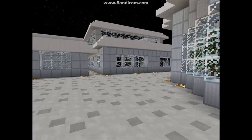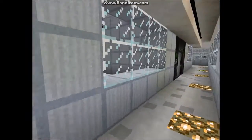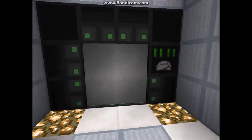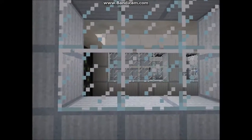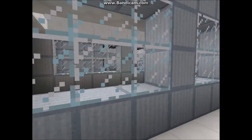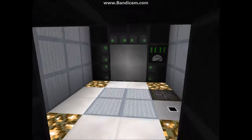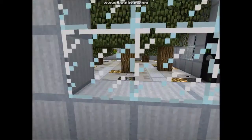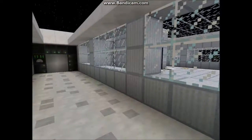Now we're heading to the new buildings they've built. These are both — well, all three of them now — houses which use the double airlock system which I implemented recently in the base. That way you won't suffocate your family if you move them into one of these houses.